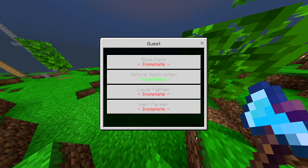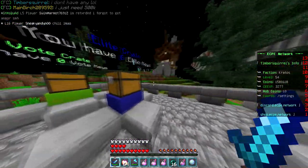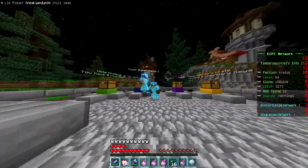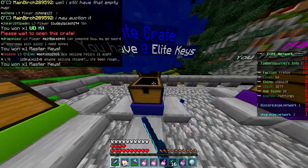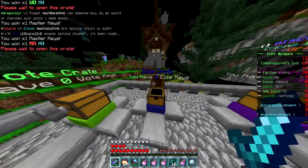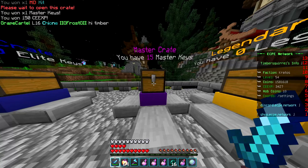I'm going to wait to complete all of these and then claim them all at once. Next up, we've got to kill 400 slimes. None of my faction members had any slime spawners, but I do have 12 master keys and 6 elite keys. If I'm not mistaken, you can get slime spawners from these, so let's hope we can get some. We got a UD kit, a master key, another master key. I've got 15 of these — let's just hope for the best.